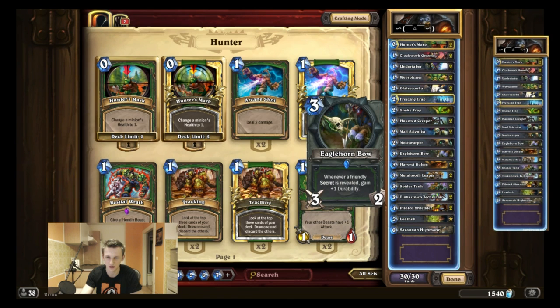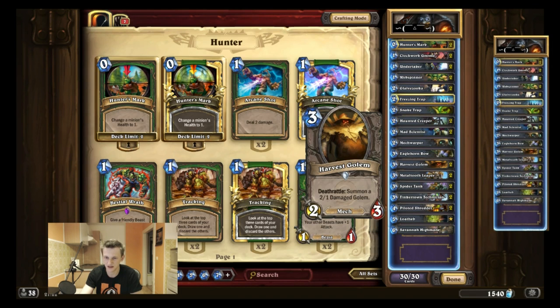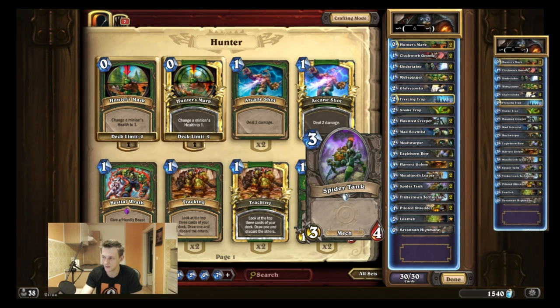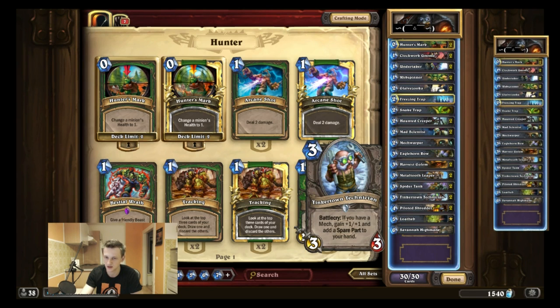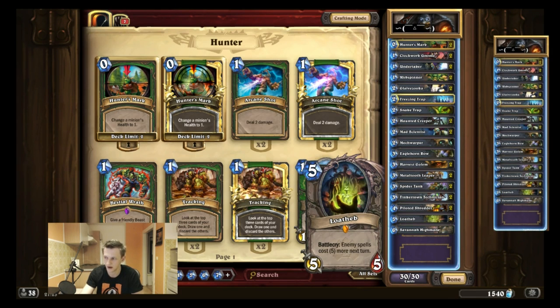I play only two traps, one Eagle Horn Bow, and the smaller weapon so I don't want too many three-drops or weapons. Harvest Golem is a mech, one of the best mechs, and a deathrattle minion that buffs Undertaker. Metal Tooth Leaper is very strong — it buffs all your mechs and gives you a really crazy aggressive push. Spider Tank is a 3/4 mech for three mana and the best three-drop; it's a mech with synergy with Tinker and all the other mechs. Tinker gives you spare parts and all spare parts are good except the taunt sometimes. Piloted Shredder is like Harvest Golem — in my opinion one of the strongest cards in GBG, if not the strongest, because almost every two-drop is good and if you get a strong two-drop out of it, it can auto-win you the game.